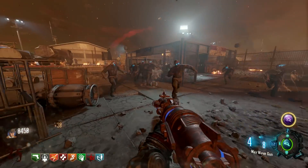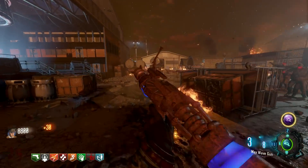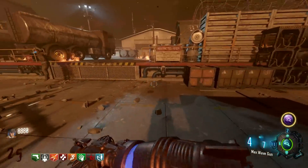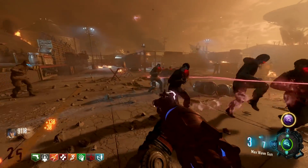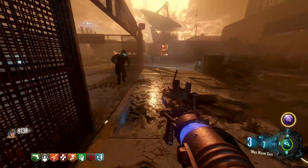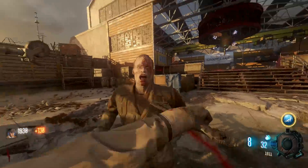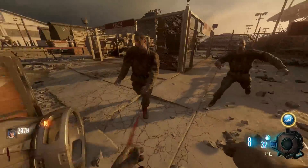After Codename Pizza beat the Zetsubo no Shima easter egg with no kills, my comments section got flooded with requests for me to do an easter egg in that same kind of style. That got me thinking: what are the ways you can fundamentally break a map to where no one would have ever even considered doing something so stupid? Well, I beat the Moon easter egg without ever using a spacesuit, and I think that kind of ticks all the boxes of the stupid charts.